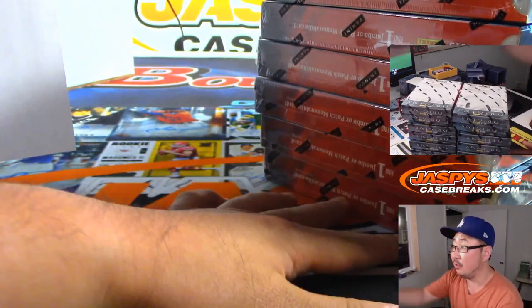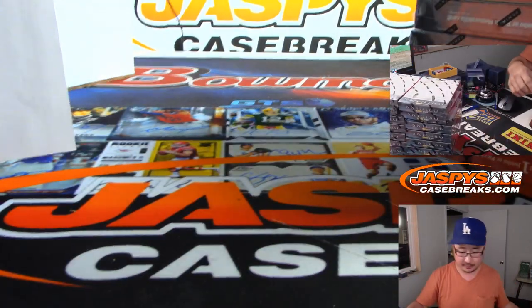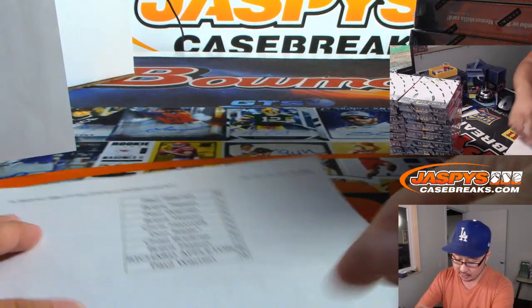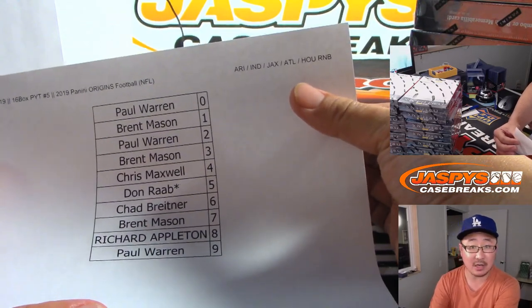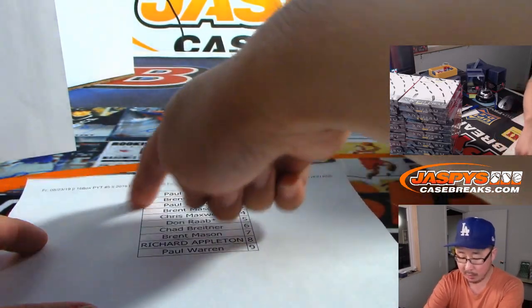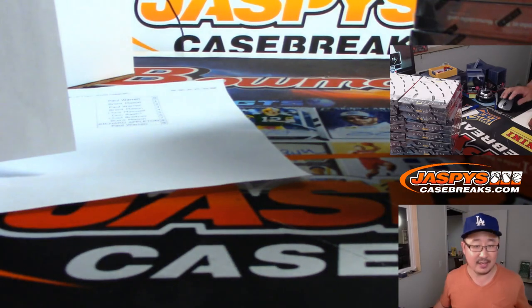All right, so we'll slide these over. You can see it on Nick Cam right above my head, the box is sliding over that way. There will be some non-numbered cards for these teams — base cards and sometimes even hits. We'll do a randomizer where one person will get all of the non-numbered cards.